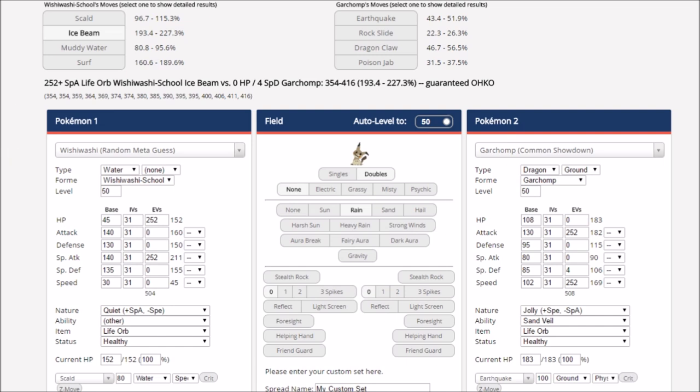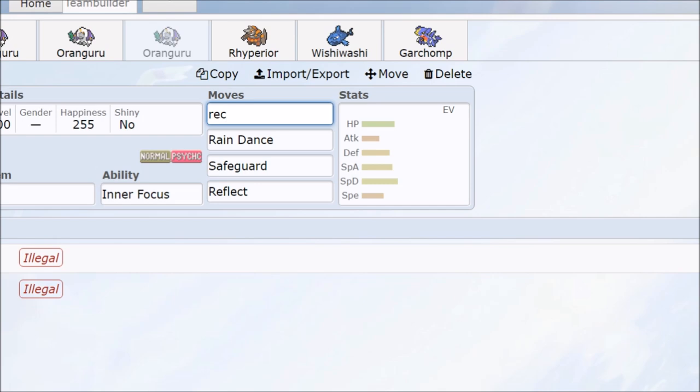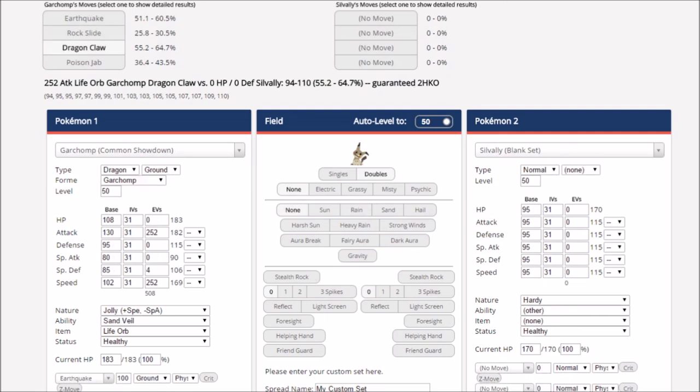It all lives and dies on Oranguru — it doesn't do much by itself and doesn't have a lot of sustain without Recover or similar moves. The plan is to build cool Pokémon around it: if Oranguru gets a successful Trick Room up, you win the battle. Oranguru is awesome — I love the combos and the infinite potential for combinations. If you guys enjoyed the video, have a nice day, thank you very much for watching.